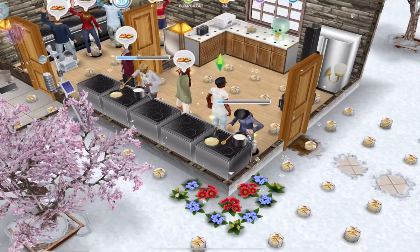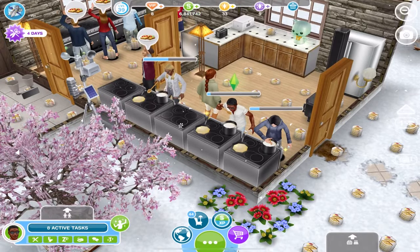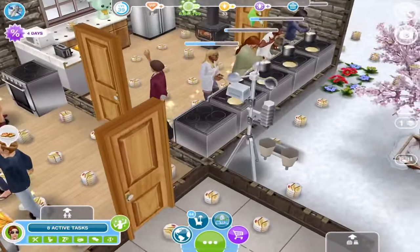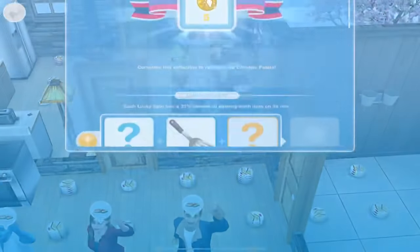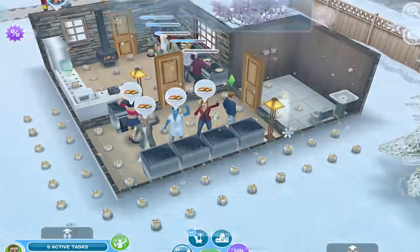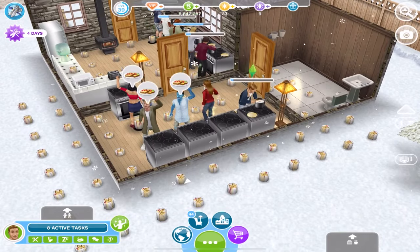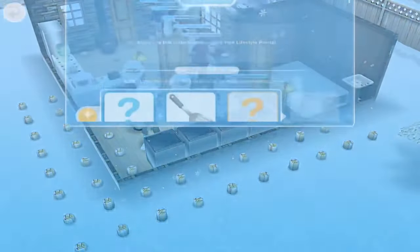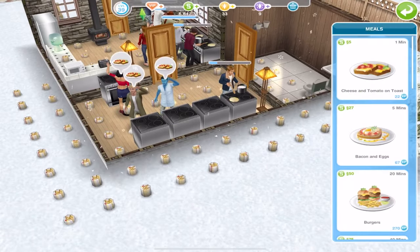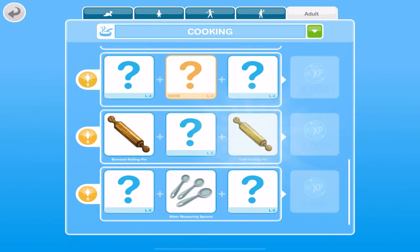The setup I prefer is I took an unfurnished studio, added 10 stoves, a fridge, and a toaster. What I did with the toaster is I made it facing the wall so sims can't reach it but they can still use it, which means they won't get in each other's way and will stay at their ovens. All you have to do is keep making your sims cook cheese and tomato on toast because that only takes one minute, and just keep repeating that over and over.